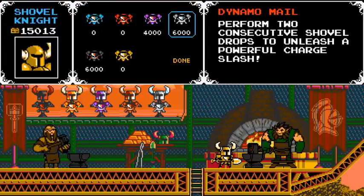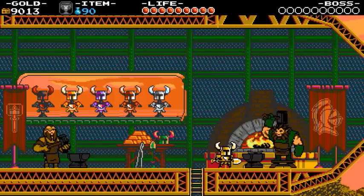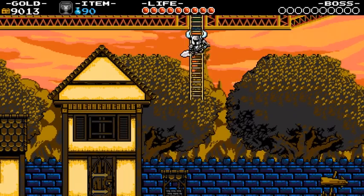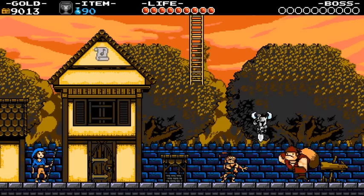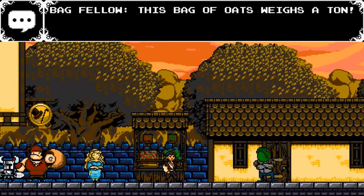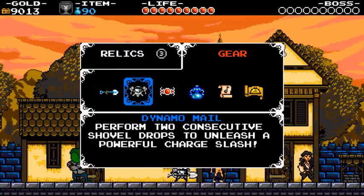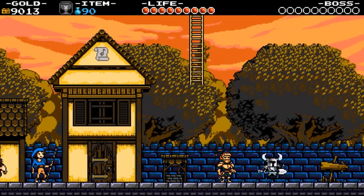Perform two consecutive shovel drops to unleash a powerful charge slash. I think I'll buy this. I got gray armor. Alright, let's try this ability. This bag of oats weighs a ton! And why are you going to the fancy shop? Two consecutive shovel drops — okay, I must land on the enemy directly for that to work. Must be.